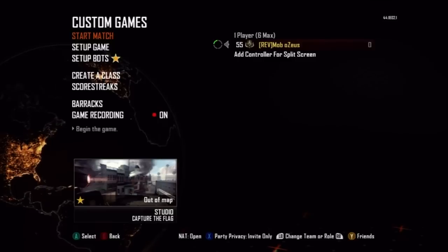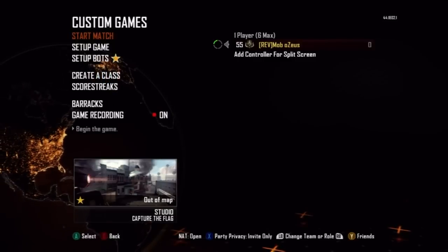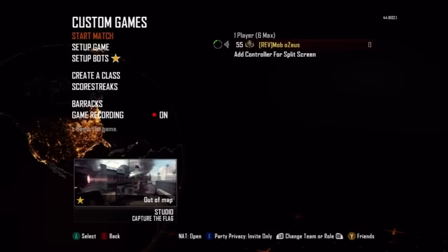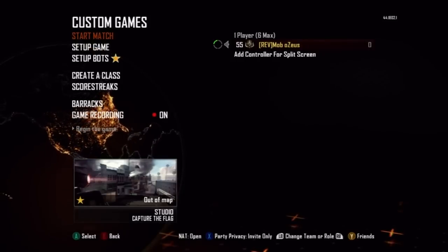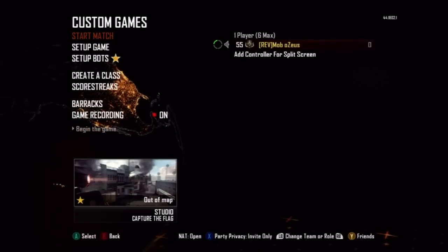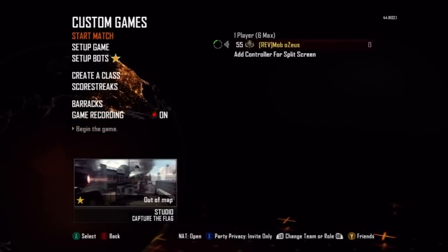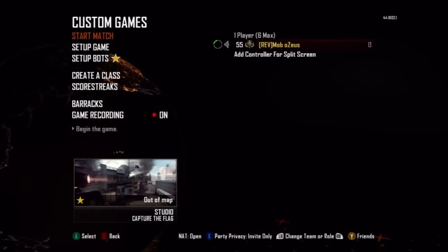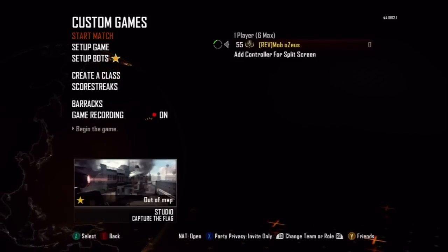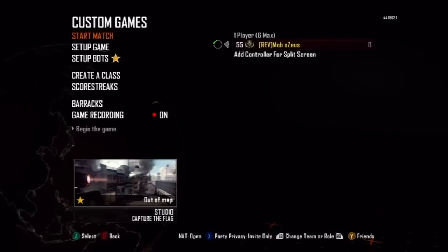Hey guys, this is Zeus again, and this is my first — well, not my first, but first in a long time kind of video like this. This is a little tutorial. I used to do bomb spots back in the day, and I got the world's first for Hijacked when BO2 came out — the world's first one where it wasn't like it takes a gajillion tries to actually get the spot. Anyways, this is how to get out of the map on Studio.